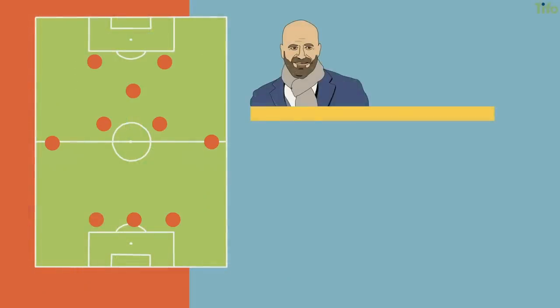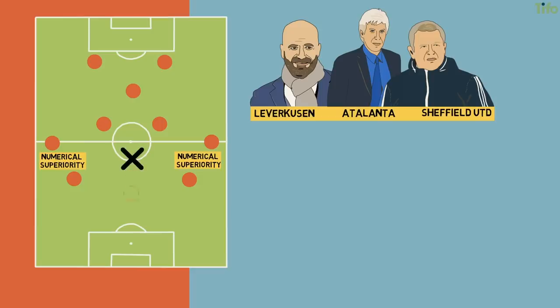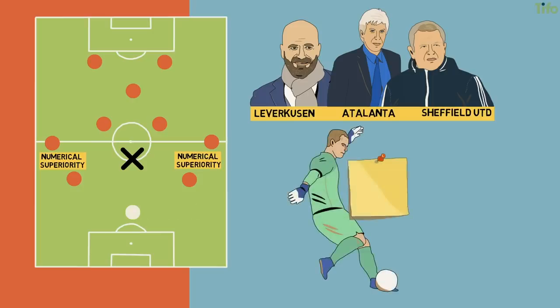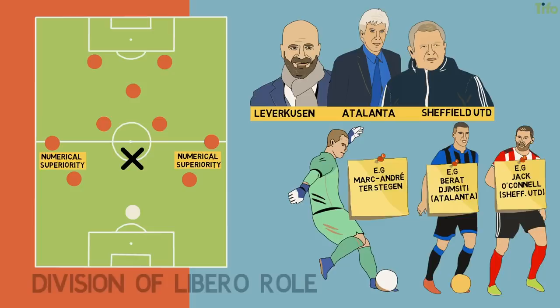Many teams who use a back three now — Bayer Leverkusen, Atalanta, Sheffield United, as three examples — tend to use the outer centre-backs to create numerical superiority in wide areas rather than use the central centre-back to do it through the middle of the pitch. The central defender of the three does therefore perform a sweeping function, although goalkeepers also have that task now. But the more attacking element of the libero role is given to the outer centre-backs. It's a division of the libero role between two sets of players, but it's still hugely important in the modern game.